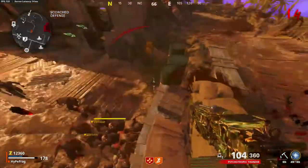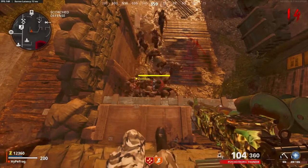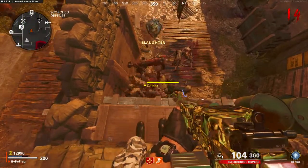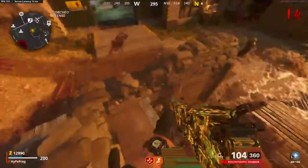What is up guys, it's Hypefrag, and in today's video I'm going to be showing you guys a Firebase Z zombie glitch. This glitch will allow all the zombies to pile up and just let you spray at them, so you can rank up your camos and do what you need to do — any challenges, etc.